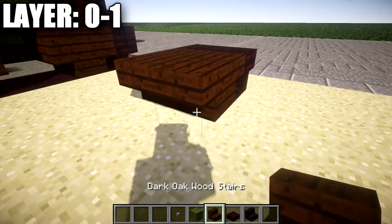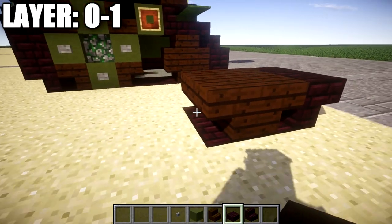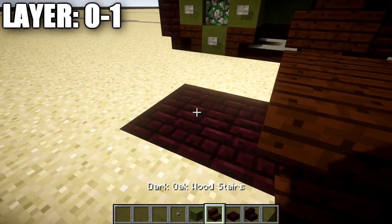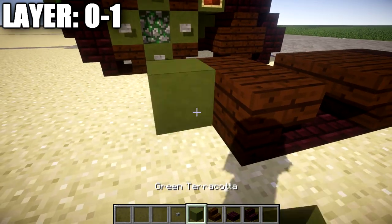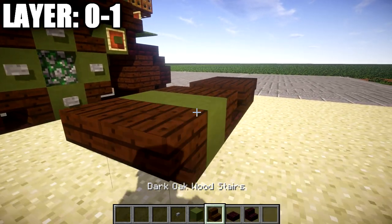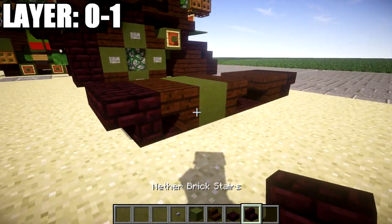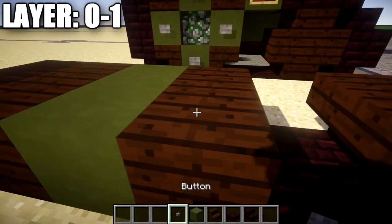From this point we're going to place down two dark oak wood stairs that go back like this, followed by two nether brick full blocks in the ground. Once that's done, we're going to go to this space here, place down two nether brick full blocks in the ground, and do the same thing again one more time. On this row we're going to place down a row of two dark oak wood stairs, followed by a row of two green terracotta across behind those stairs, then a row of two nether brick stairs followed by two nether brick full blocks underneath them, and then a row of two upside down nether brick stairs across the back.